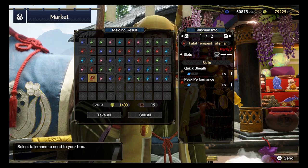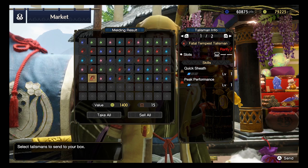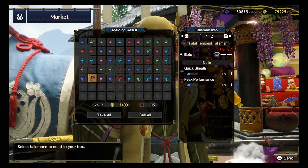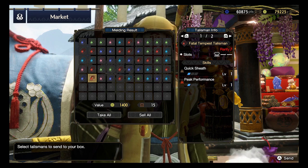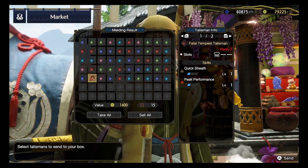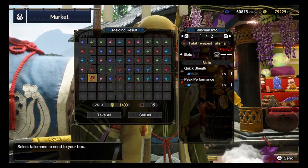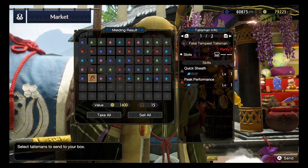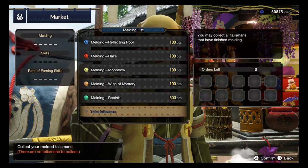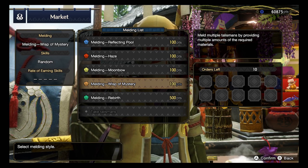Alright, that's the end of this unboxing - 50 talismans. Let me know what you think of the RNG today. Did the RNG live up to your expectation? Is this average, or do you expect anything better? Let me know in the comments below. If you enjoyed the unboxing, leave a like and subscribe to the channel for more exciting content. And with that, it's on to saving up another 10 more hunts of the Wisp of Mystery Melding Pot. 10 more hunts coming up!